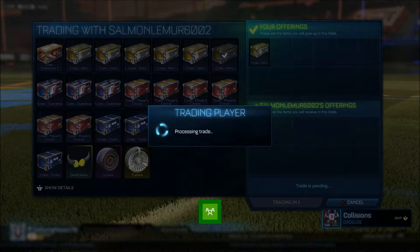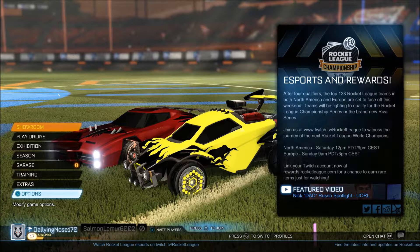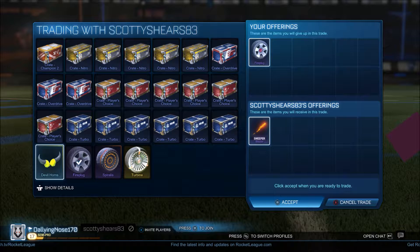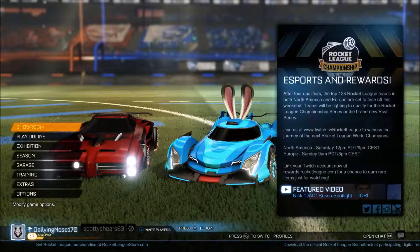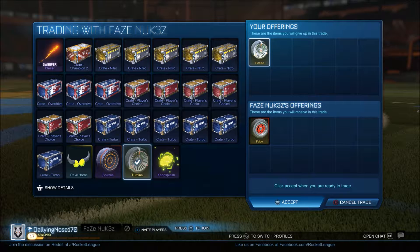For this first trade I'm picking up a fire plug for a nitro crate, which can be good, but on a bad day you might not be able to sell fire plugs. Later on in the video I did manage to sell them for profit, so that is a good trade. Moving on, we sold our fire plugs for a sweeper blazer — or blazer of friction, I'm not too sure — and also a xenosplash. That's probably about four crates at least right there.